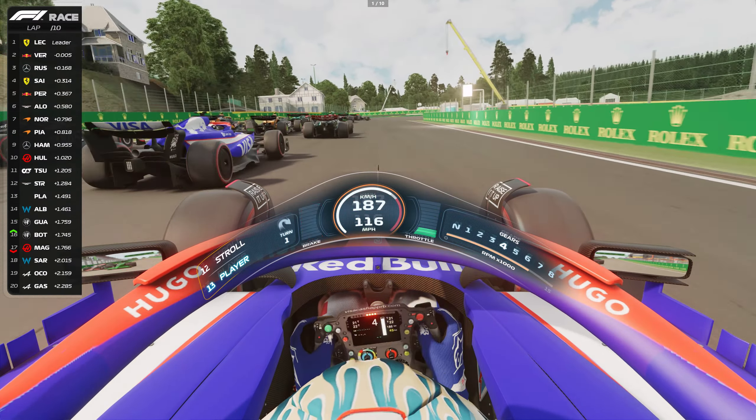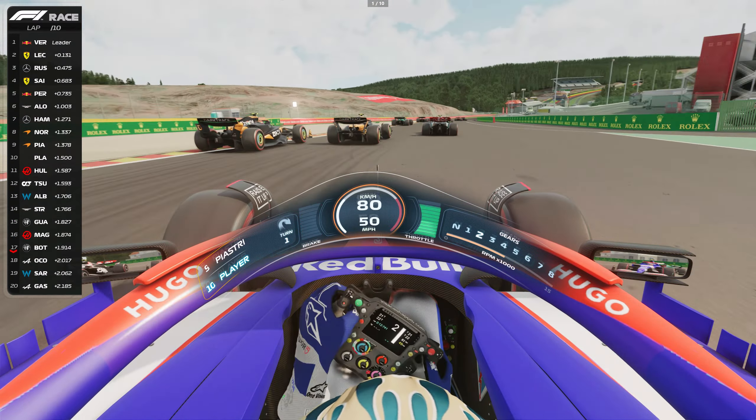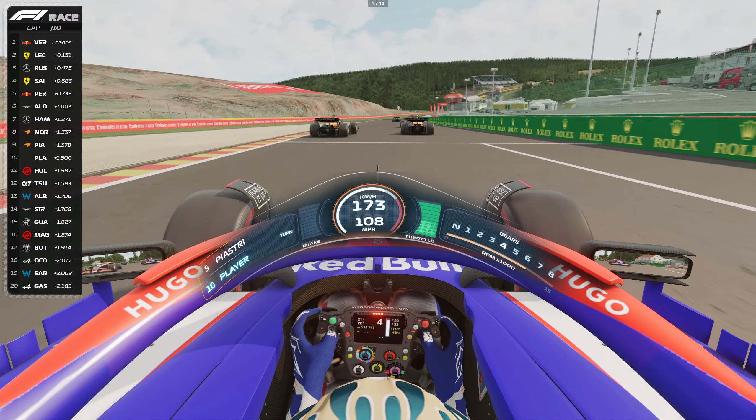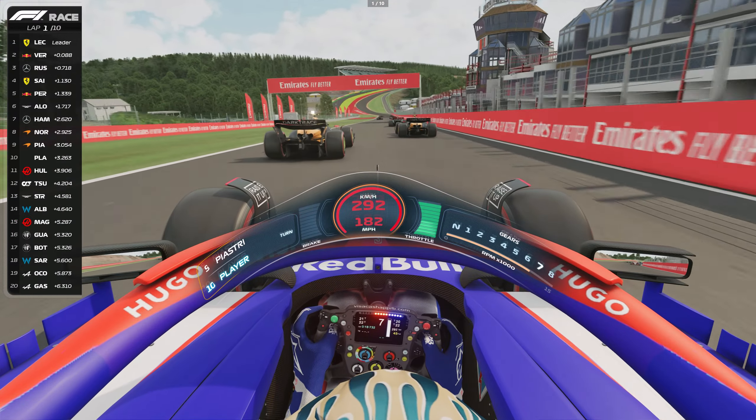We've had a great start, so let's dive into the inside of the first corner. A small contact there, but the car seems okay. Ricciardo has an interesting nickname — the Honey Badger. It's a nod to his aggressive racing style combined with his laid-back personality.